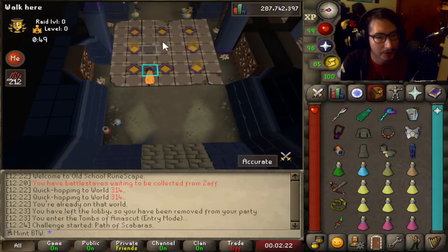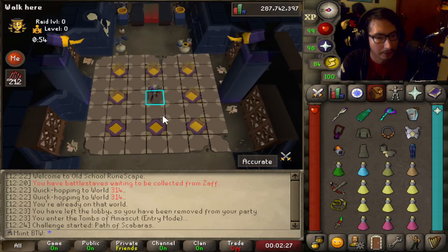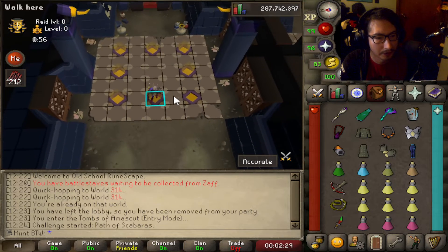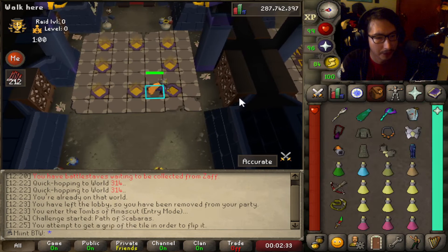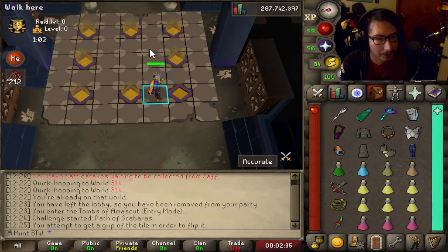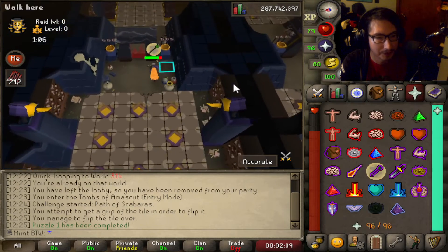I'm going to stand here and light all three of these up, then stand here and light those up. I'm gonna swap this tile — pray range from this scarab. There we go. That does 20 damage whenever you flip the tile, so let's be wary.